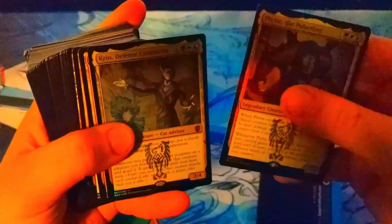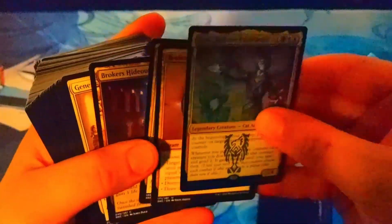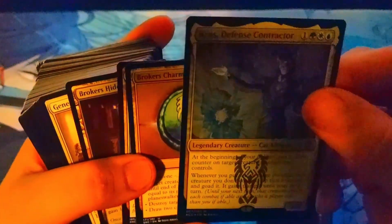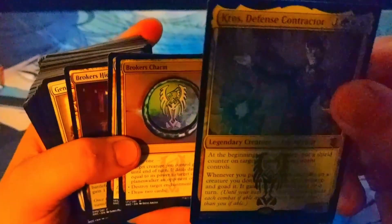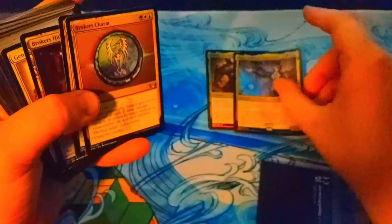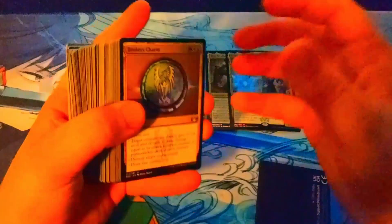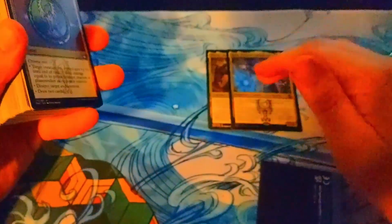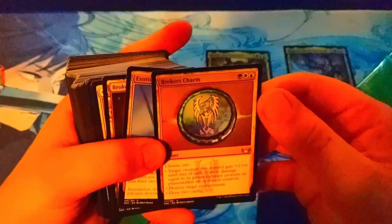Let's see the second commander. You're able to put a shield counter on target creature an opponent controls. Whenever you put one or more counters on a creature you don't control, tap that creature and it's locked down until your next turn. So basically it's like a goad-type effect — you give their creature something like goad so they can't attack you, but it also gives them a shield counter, so it helps both you and your opponent.